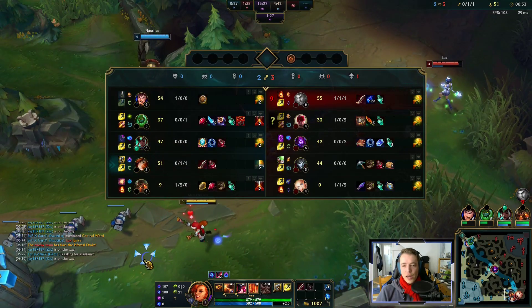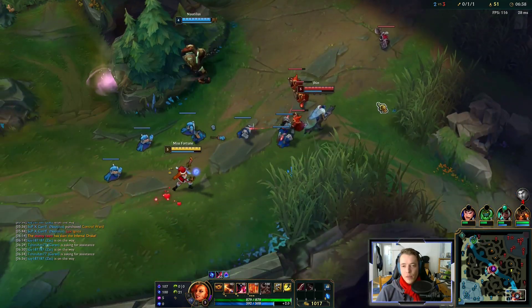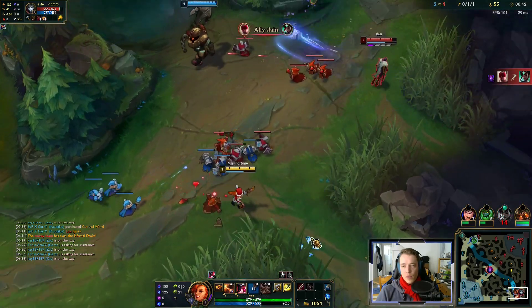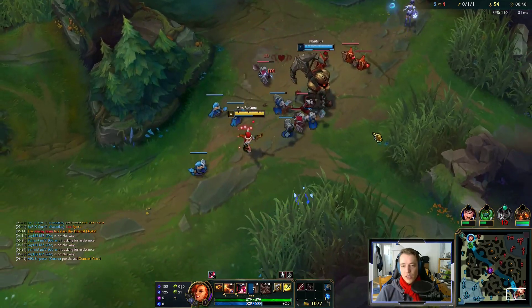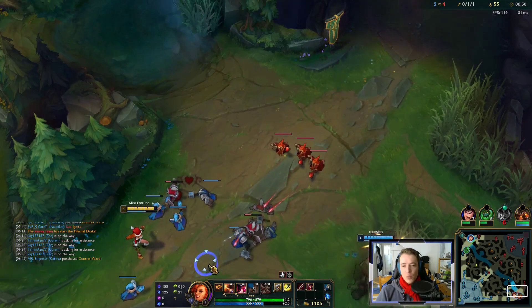So far so good — we actually have item advantage on Djinn. Just bait out the Lux spells, dodge them, make her waste some mana.